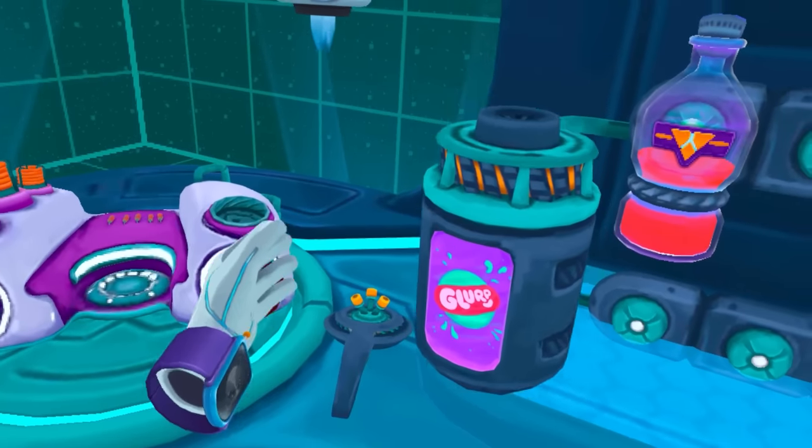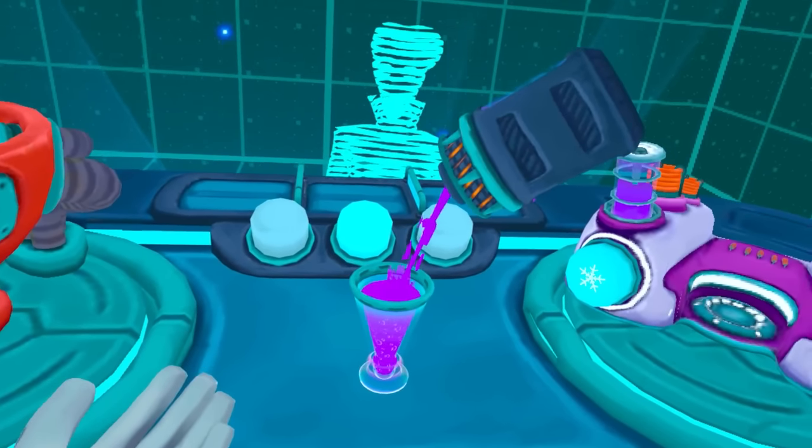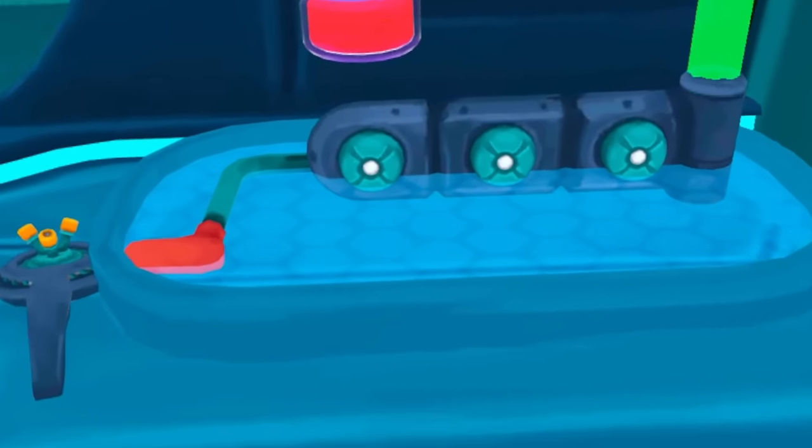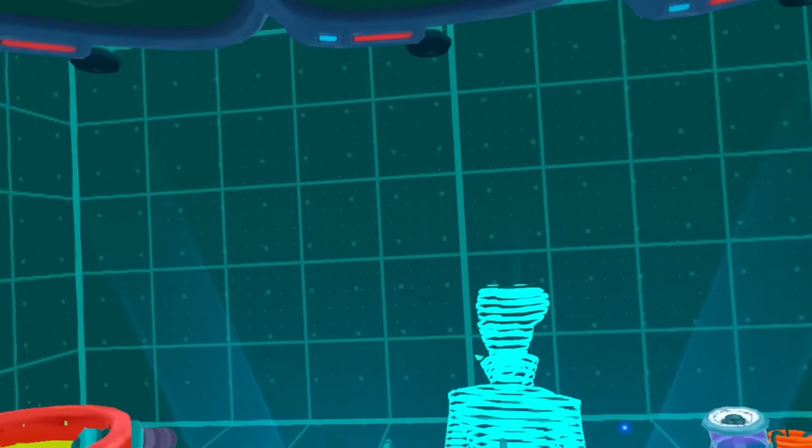Now we have this cool shiny cup and we have to get this stuff out of here. This is some real Rick and Morty stuff — it's called Glurp. This is the can opener. That's what I'm talking about. We just pour that in there — that's nice. I don't know where this goes, that's like leftover Glurp. So our drink is now purple.